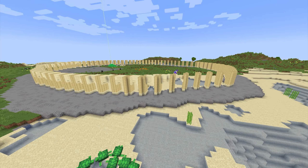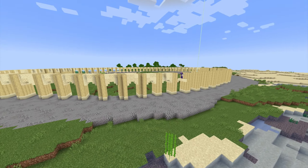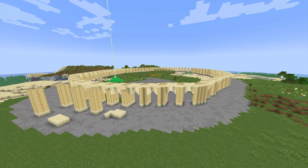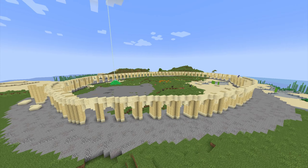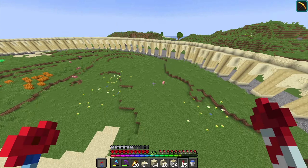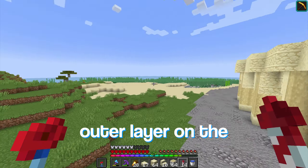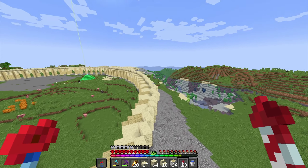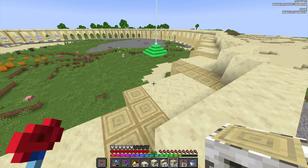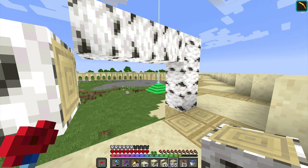I also need a heart of the sea, which I think I have. I guess I don't have one — actually, I do, I know exactly where it is. If I go to the museum, I think I put it in an item frame. Yeah, here it is. I'm going to swap this out with a record and make the conduit — it is about time. Where should I put this? I also need to put the beacon back. For now I'm just going to put this up here, we can move it later. Seven activated. Anyways, back to the build.